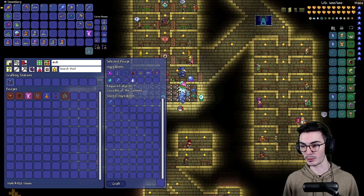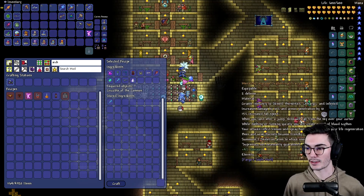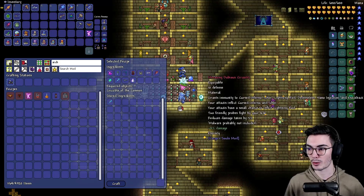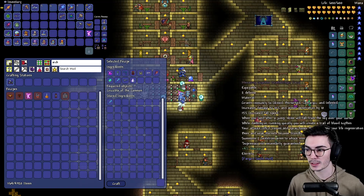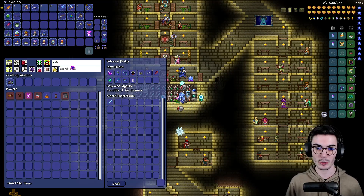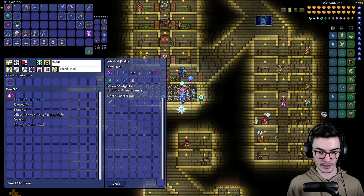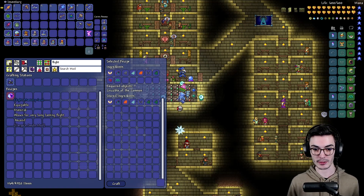We're going to make that Menacing here in a little bit. That'll probably take place of our Deathbringer Fairy, or maybe even our Dubious Circuitry — probably the Deathbringer Fairy, not going to lie. But then also I want to make the Flight Mastery Soul thing — it's literally called Flight Mastery Soul.